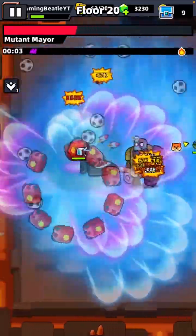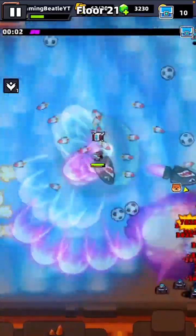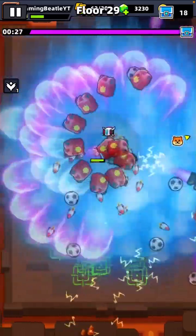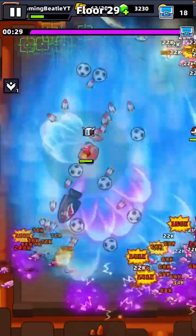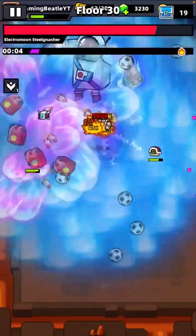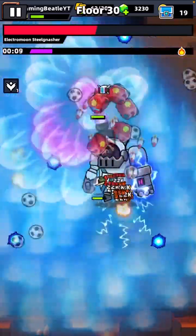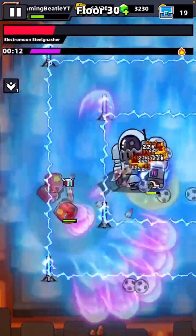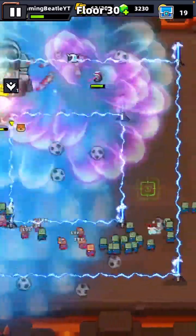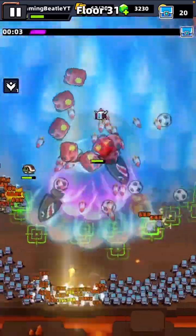Just as we reach floor 20, the first boss has arrived — and he's down as quickly as he arrived. Now on floor 21 and still going very much strong. Coming up to round 30, still not actually had to move. Here is the Electro Moon Steel Gnasher again, going down a little slower than the last guy. But I have a feeling I've really started at floors well below my level, as I am absolutely destroying all the little guys. I'm still not really had to even move, and my health isn't really going down.